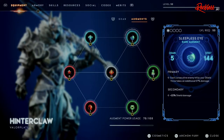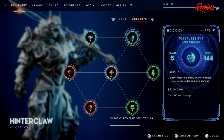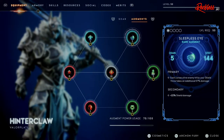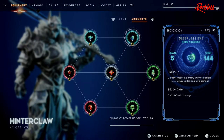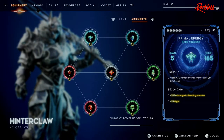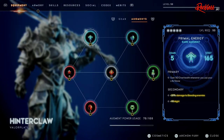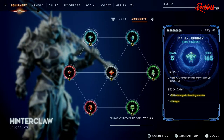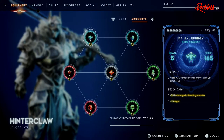For one of the Spirit augments we have Sleepless Eye — each consecutive enemy hit by my shield throw takes an additional 57 damage. If I throw my shield at four targets, each one hit does 57% more damage than the last. The secondary does plus 22% shield damage. For the last augment we have Primal Energy — I gain 143 over-health whenever I use my lifestone. Secondary: plus 28% damage to bleeding enemies and plus 98 Might.